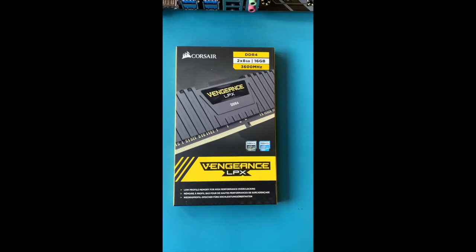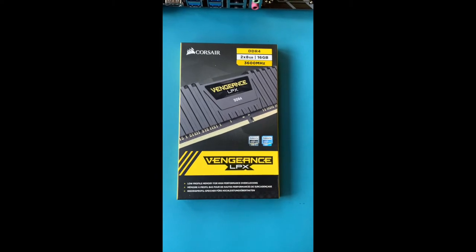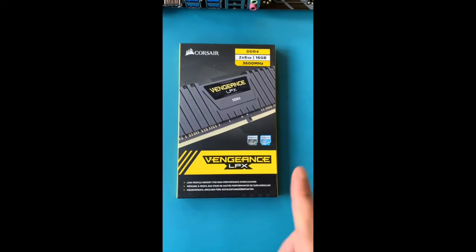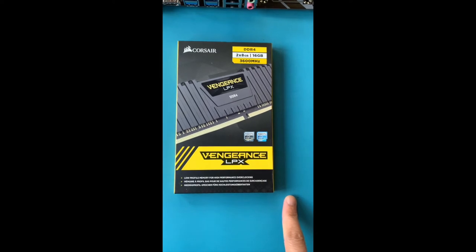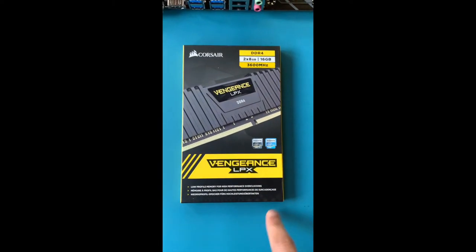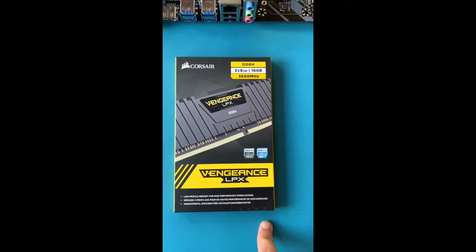We got the 2-pack Corsair Vengeance LPX DDR4, which is known for low-profile memory for high-performance overclocking. We got the DDR4-SDRAM with 16GB storage capacity at 3600MHz memory clock speed. It has 288 pins with a notch in almost the middle.